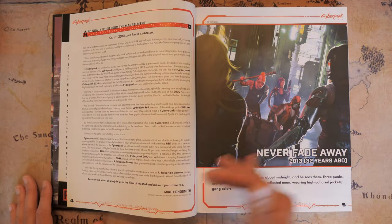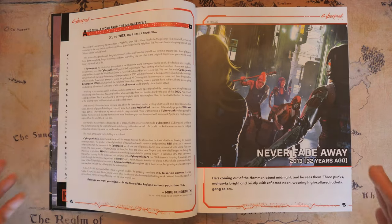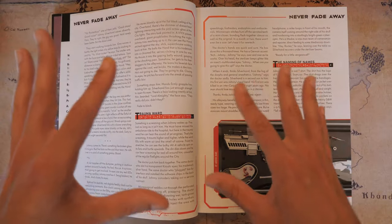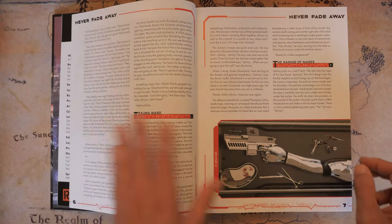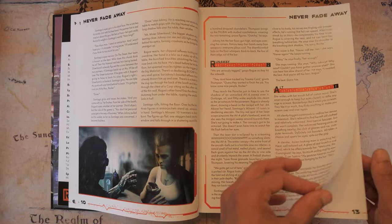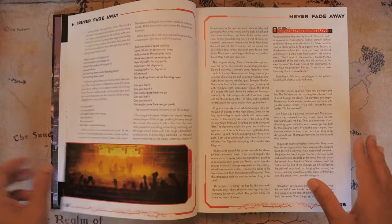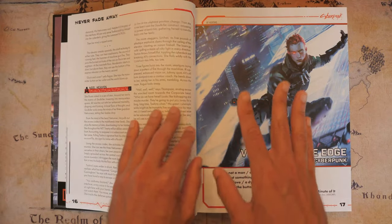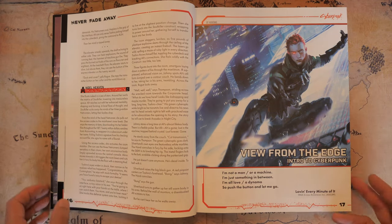The very first chapter is entitled 'Never Fade Away,' and this is actually a story. There are a few different stories spread throughout the book that give you the flavor of cyberpunk and some of the lore. If you're a really big fan of Cyberpunk 2077, this is a really good read because it gives you some of the lore of what happens before you get into 2077.